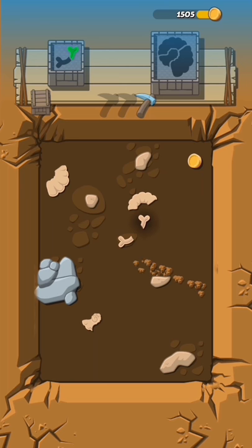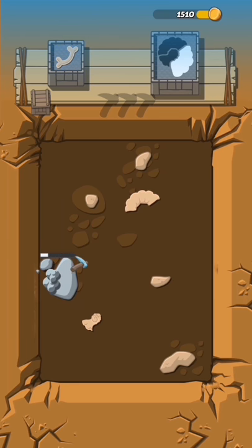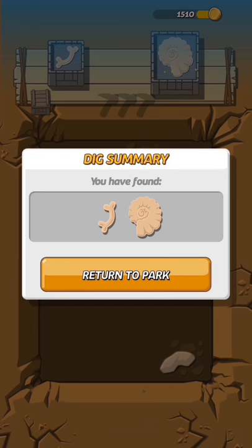What am I supposed to do here? Oh, you drag it up there — okay, that's easy, I knew that. I wonder if the pixels are hiding anything underneath... nope. So I found that — it's a shell I think. 'You have found it — return to the park!'